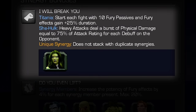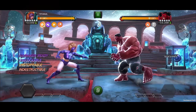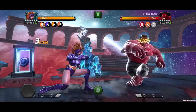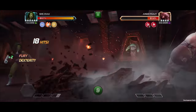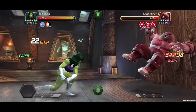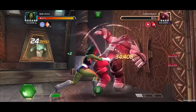I Will Break You! With She-Hulk on the team, Titania starts each fight with 10 Fury passives. Additionally, all of her Fury effects have their duration increased by 25%. As for She-Hulk, her heavy attack deals a burst of physical damage equal to 75% of her attack rating for each debuff on the opponent.